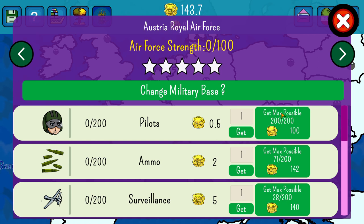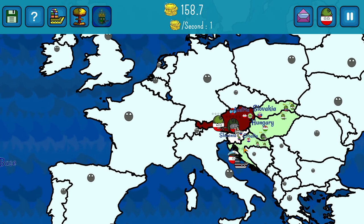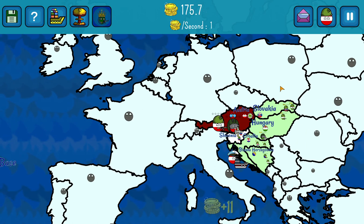So if we want to create a colonial empire, we obviously would need coastline, but that's out of the picture because we just can't get that. So I guess we just have a port in Croatia — say we have a little enclave in Croatia.